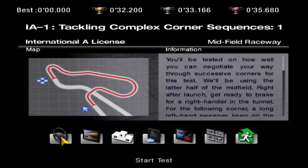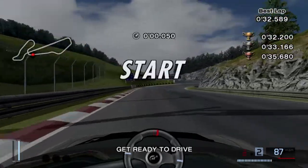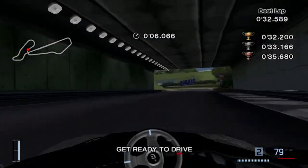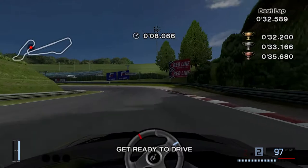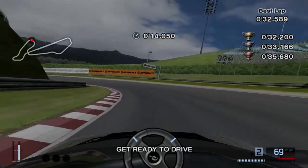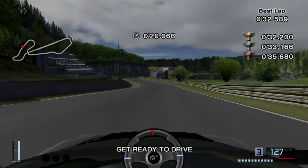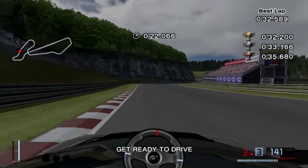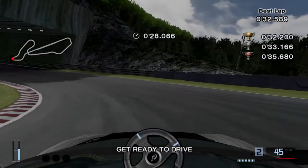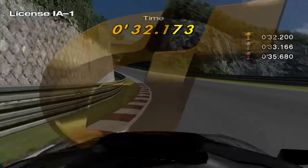Kicking it off here with a test that I'm pretty sure has been in Gran Turismo 1, 2, and 3 as well — the Jag XJ220 on the second section of Midfield Raceway, where you take back-to-back sweepers and then a hairpin. This one isn't too hard; you just gotta keep it steady, keep it close to the inside, and set yourself up for the hairpin so you can get a good exit on it. I went just a tad wide right there, but it wasn't too costly for time.